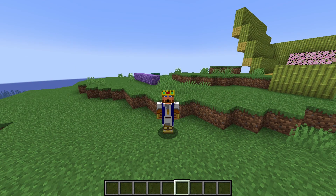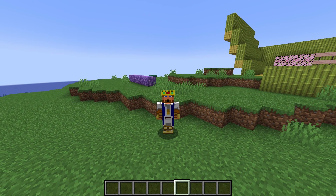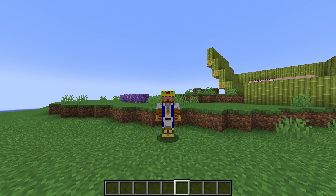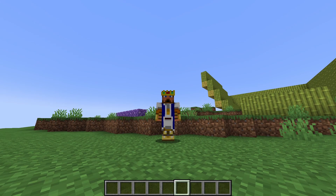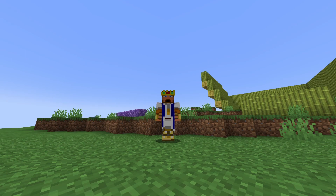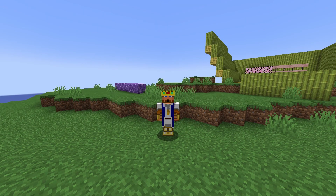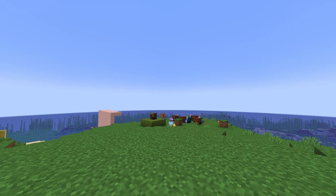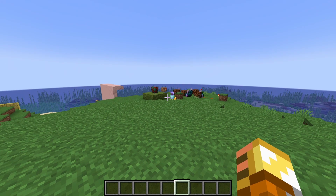A couple of extra changes: data pack version 13 is now the version of choice. They've removed the 1.20 feature flag and built-in data pack since it's no longer experimental — this snapshot is it. I want to appreciate the Mojang team: there are 34 bug fixes in this snapshot, so it should be fairly polished to pick up and try.